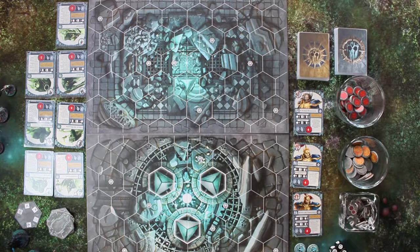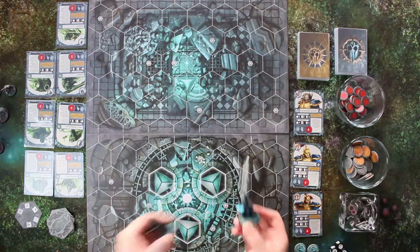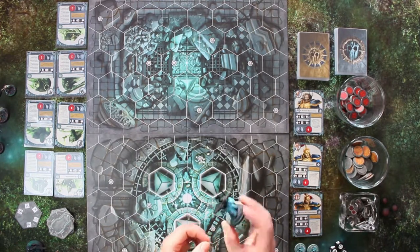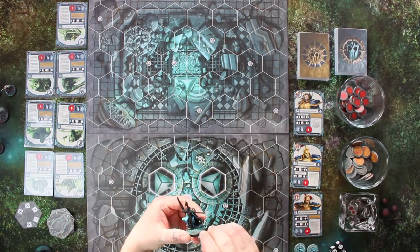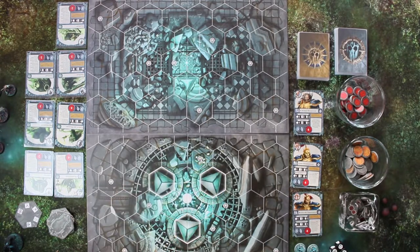Hier seht ihr drei Charakterkarten von den Sturmbringern – sehr coole Charaktere. Hier zum Beispiel der Sturmvater. Das sind halt wirklich nur drei in dem Fall. Ich war nicht ganz so begeistert, als ich die Box gesehen habe von denen dreien. Aber sie machen echt Spaß anzumalen und sind wirklich exquisit modelliert. Man hat das Glück, dass man sie einfach zusammenstecken kann. Ich hatte nur bei einem das Problem, dass der Lendenschurz vorne immer abgefallen ist – aber ansonsten haben alle Figuren sehr gut gepasst.